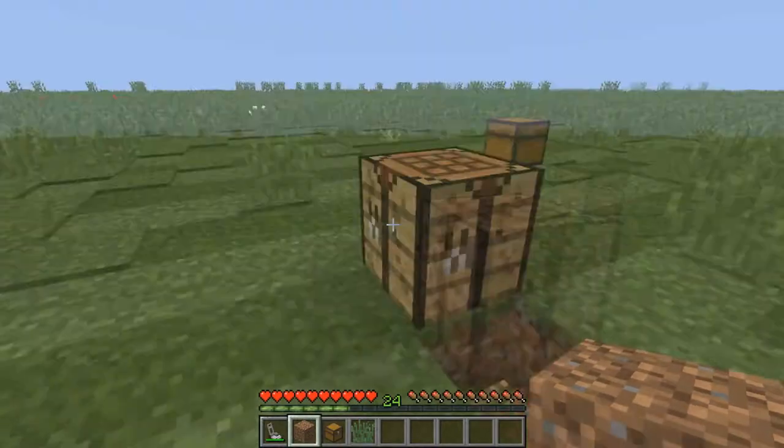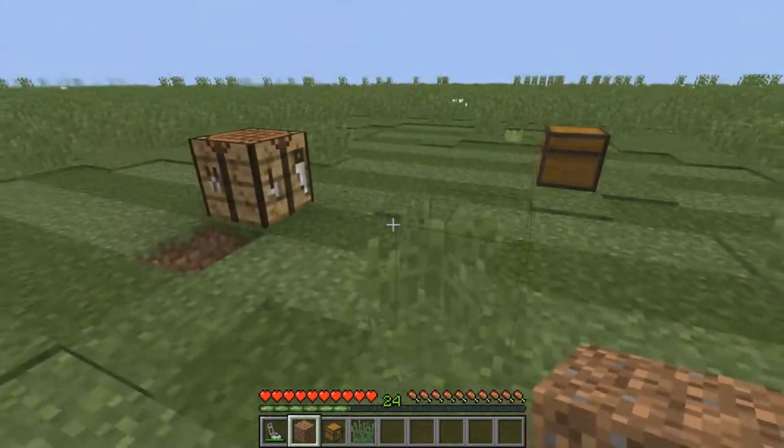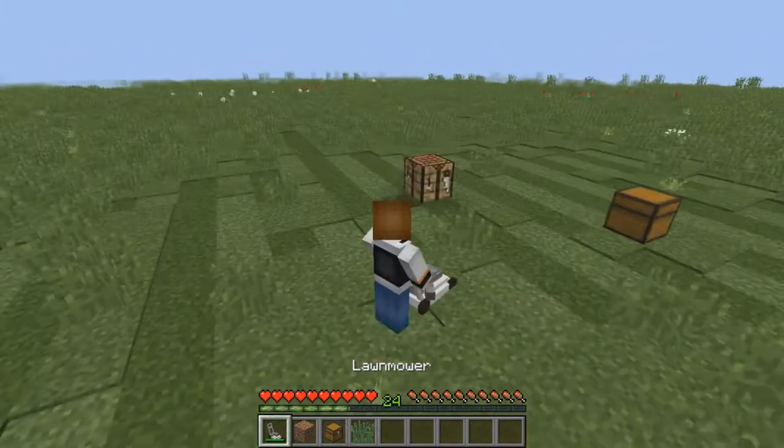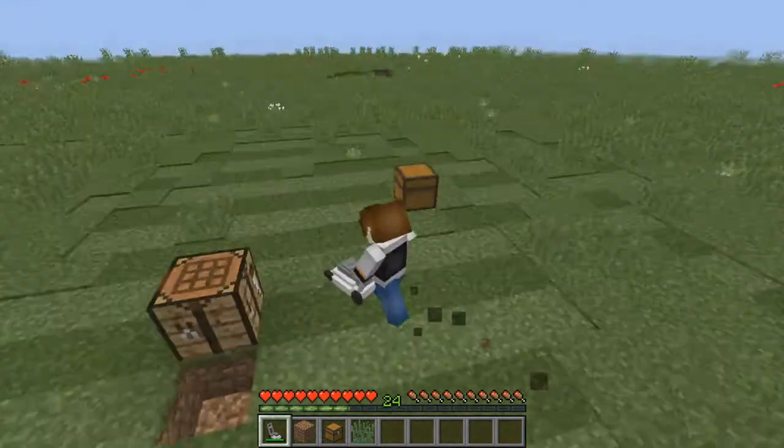The best thing about it that I personally liked is: whenever you cut down the grass like I did right here and you place another block on top of it, it won't float like carpets usually do. That's what I really loved.